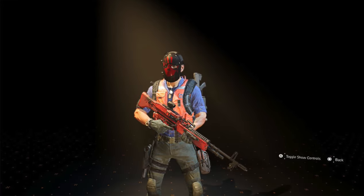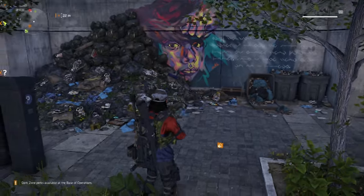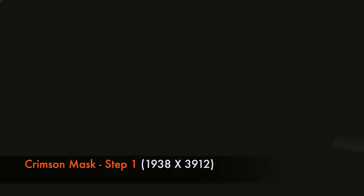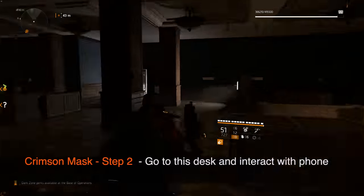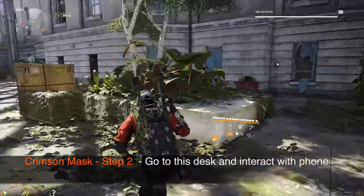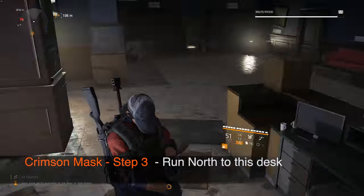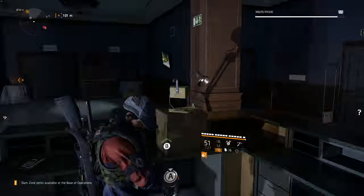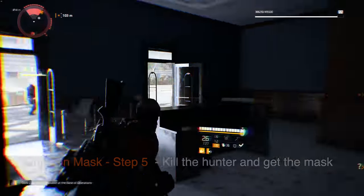The first mask is the Crimson Mask. This mask can be obtained during any time of the day, so you're not limited to night. Step 1: Note down the coordinates and either fast travel or run towards there. Step 2: Go inside the building and move south to the desk — a phone symbol will appear, interact with it. Step 3: Run north to the opposite desk and interact with another phone. Step 4: A hunter will spawn. Step 5: Kill him and get the mask.